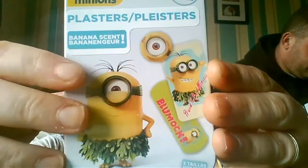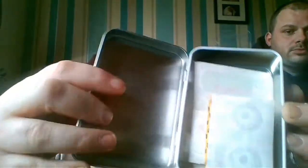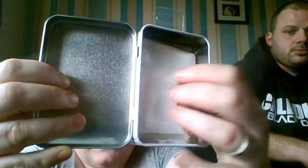I do have two packs of plasters but they're not this one - they're just in a cardboard box. This is a metal tin and you get 24 plasters. It's the all natural minion, and you get little eyes, and it just opens up and you've got your little plasters in there.